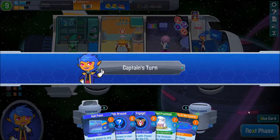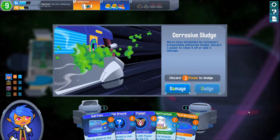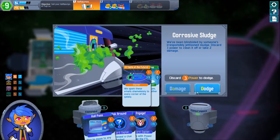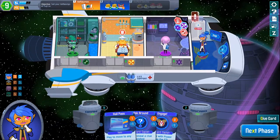You're getting a horrible hand as well, and I'm glad I fixed the life support because that would have been horrible. Corrosive sludge — we've been blindsided by someone's irresponsible Jettison sludge! Discard three powers to clean it off or take two damage! Crikey! Dodge! Crikey! That's a lot! Whoa! Oh my goodness!